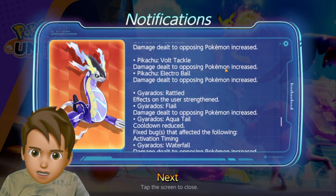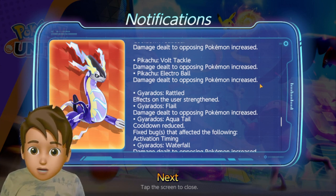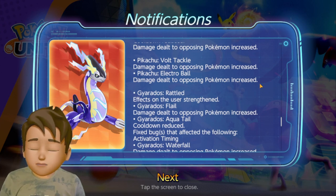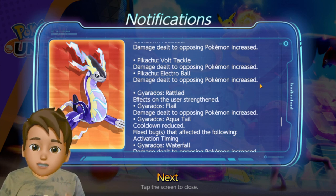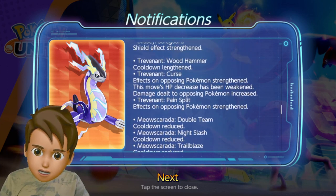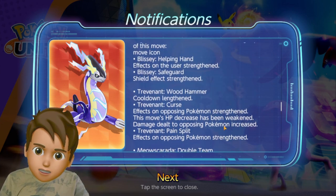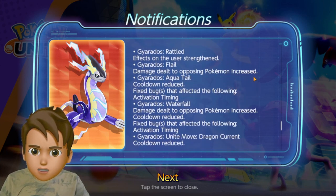For Pikachu, Volt Tackle damage dealt to opposing Pokemon has been increased, and Electro Ball has been similarly buffed. This is very good news for people who love Pikachu, especially that Electro Ball finishing combo. So Pikachu, Meowscarada, Trevenant, Blissey — all got buffed.